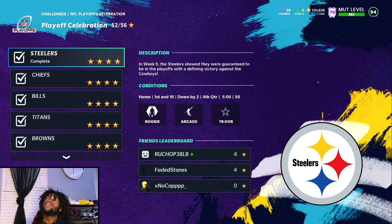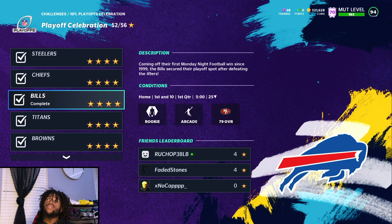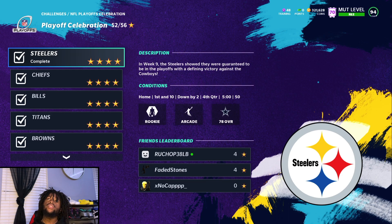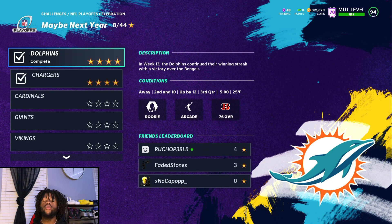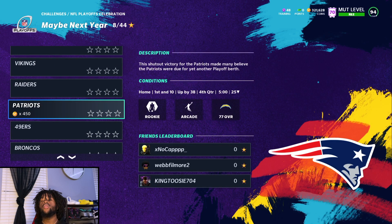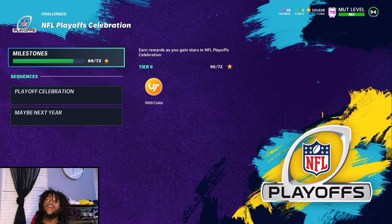I actually just dropped a video yesterday on how you can beat these challenges faster. Pass for 45 yards, complete 12 passes, pass for 180 yards — all of these challenges are not hard, and you only need 60 stars. With the first playoff celebration it comes with a total of 56 stars, and with the next one it comes with 44 stars total. So you can pick and choose which ones you want to do — you don't have to do them in order.